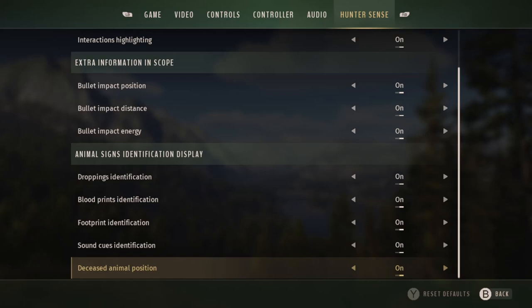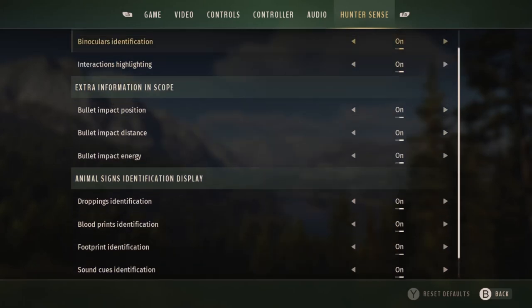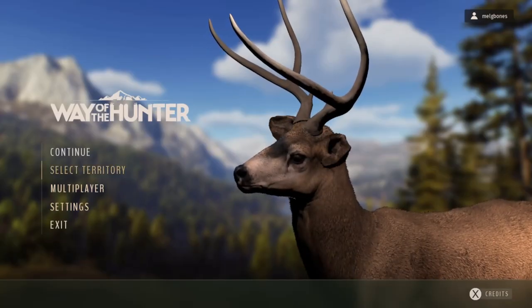All of these can just be switched on or off depending on what you prefer. I thought it was really nice to see that there are so many options even within this one section — the Hunter Sense — that you can turn on or off depending on what you prefer. If you'd like that little bit of extra help it's there, but if you want to go as natural and realistic as possible, you can switch off whatever you want, because you may want one thing on and something else off.